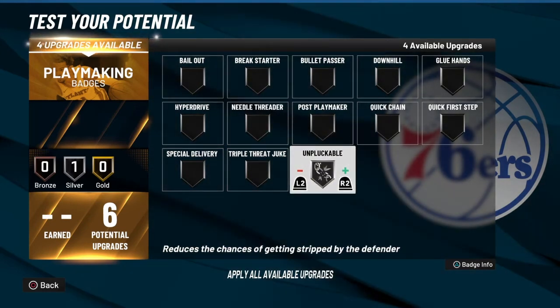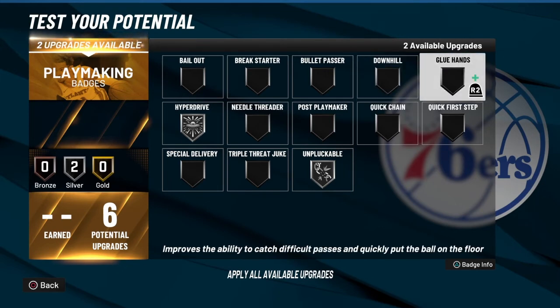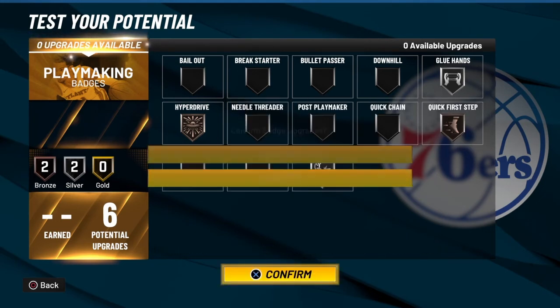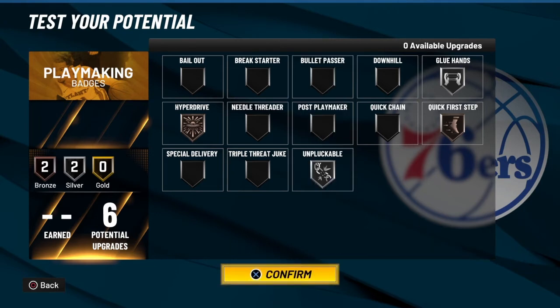With six playmaking badges, the key ones: Silver Unplugabble because we already have Hall of Fame Unstrippable. Then we're going to help out his dribble with Hyperdrive. And then two more — Glue Hands Silver and Quick First Step, which is mandatory. Glue Hands is so key because it improves the ability to catch difficult passes and quickly put the ball on the floor, so when you catch on the fast break you can turn and go without a hitch. That's critical for your speed.